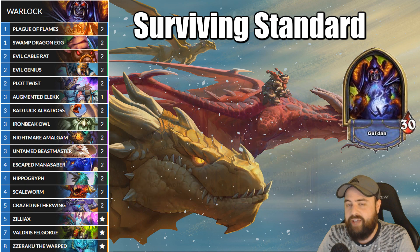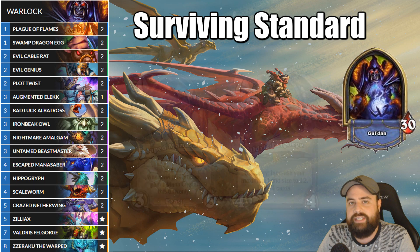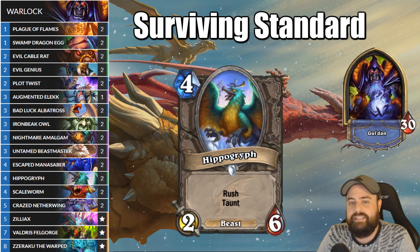Starting with the new beasts, we have Bad Luck Albatross. This 4-3 beast doesn't synergize that well with the Beastmaster buff, but it is going to break up any Zephyr style deck for sure. Moving up the curve one, we have Escaped Mana Saber from the new adventure. This comes down as a 3-5 with stealth. This scales pretty well with a buff because it is stealth, and it can help lead to maybe a big turn with Valdris Fell Forge.